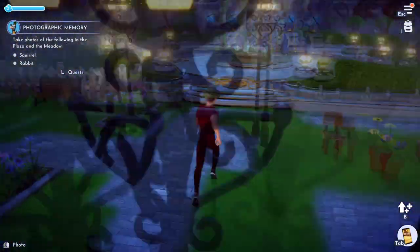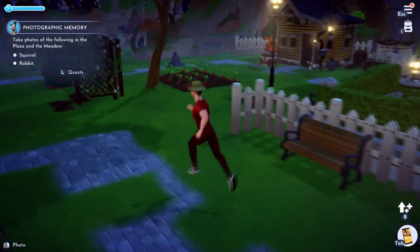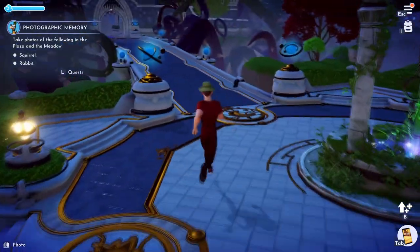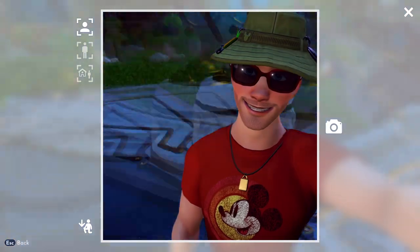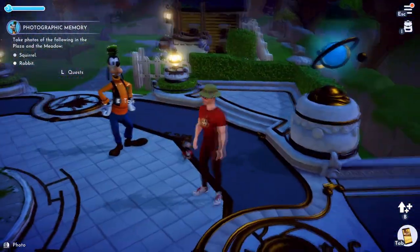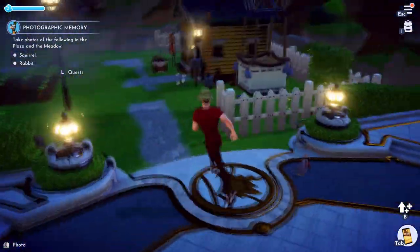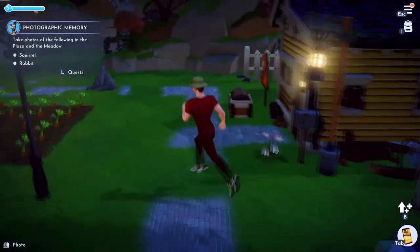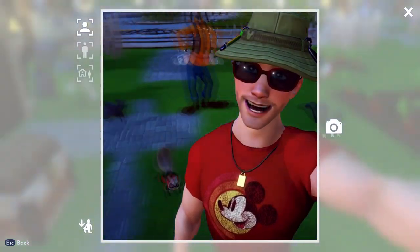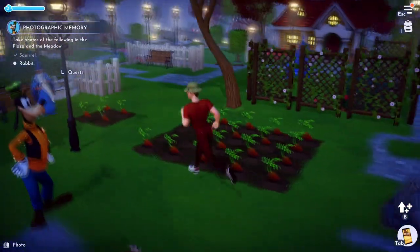There are squirrels around here — we are in the plaza and I know the squirrels are around here. Oh, there's a squirrel! Take a picture. Hey, where'd he go? There you are. Let's take a picture — he's in the shot.